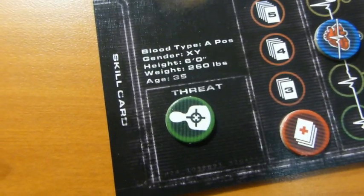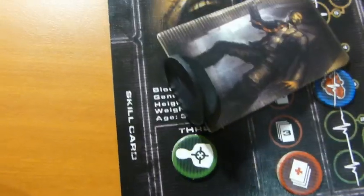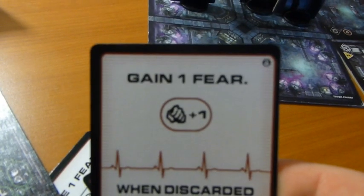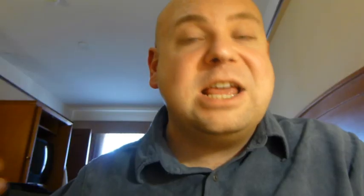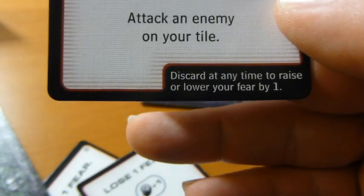If your vitality ever gets down to the skull, then you are dead. Second, you can use your adrenaline cards to activate certain things on the cards themselves. Activating the top portion lets you increase a skill, but you also add or subtract some fear. Activating the bottom lets you do a special action, again adjusting your fear. Or at any time, you can discard a card to raise or lower your fear by one.